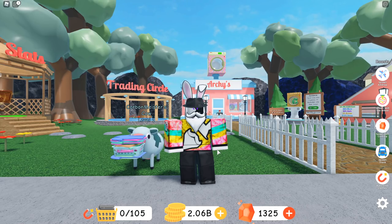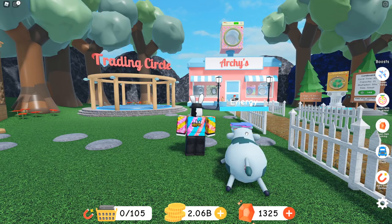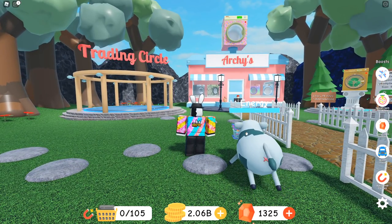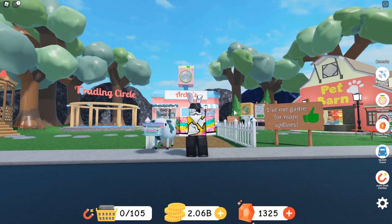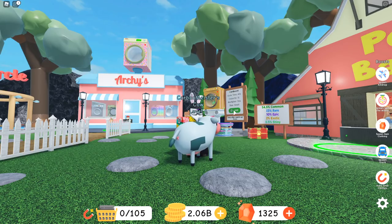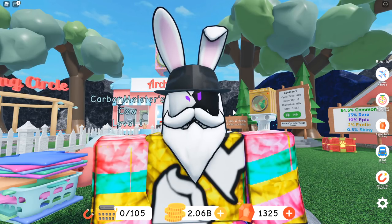Now I really want to get into the juicy stuff — the brand new secrets spread out throughout the entire map. After that I'll open up a couple of pet crates to see if we can pull a nice exotic shiny or an epic shiny. I'll keep it real — I'll accept any shiny at this point, even a common.